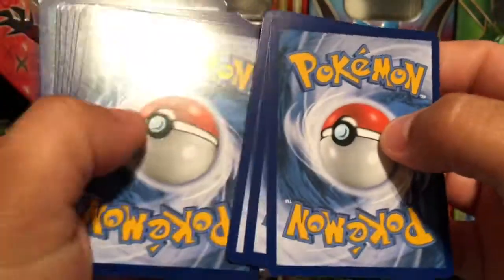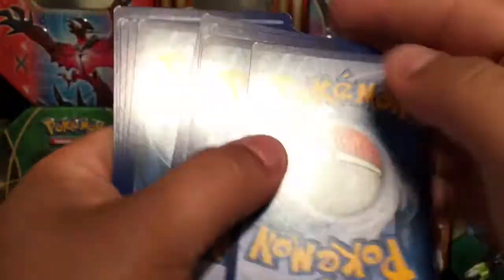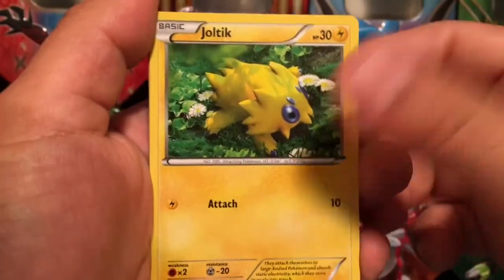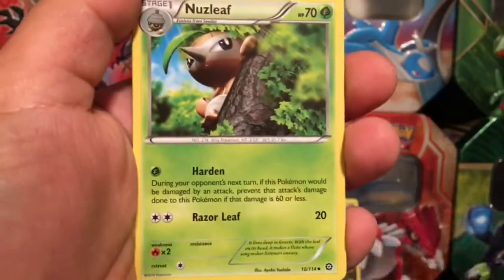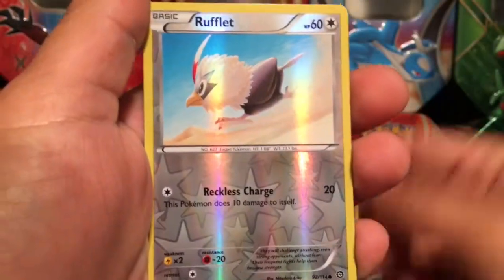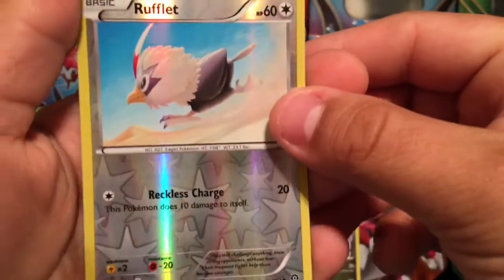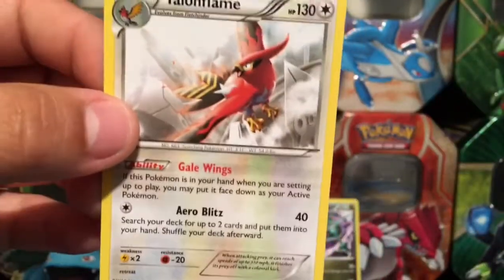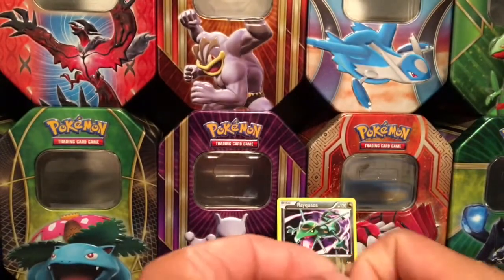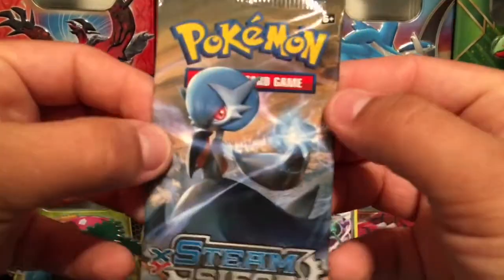I believe there's one secret rare and a couple of full-art trainers. Cards from this pack include Tangela, Lampent, Ralts, Foongus, a reverse holo, and a Volcanion non-holo rare. It sounds like that's the theme on this set — just a lot of non-holo rares.